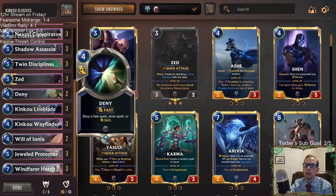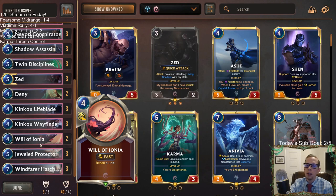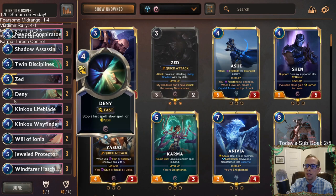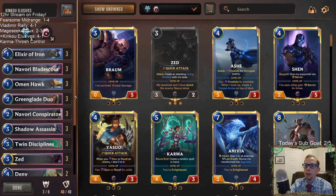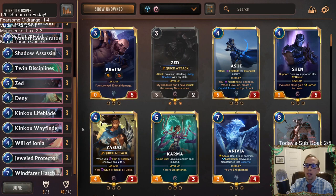If you're playing this deck, I'd recommend going two Deny and two Will of Ionia. Will was okay but mostly just a tempo play, and four mana for an unsummoned tempo play is just a lot of mana. I think Deny works better as protection plus countering a really big spell — like countering Ruination or countering Static Shock, Avalanche — those things are devastating.